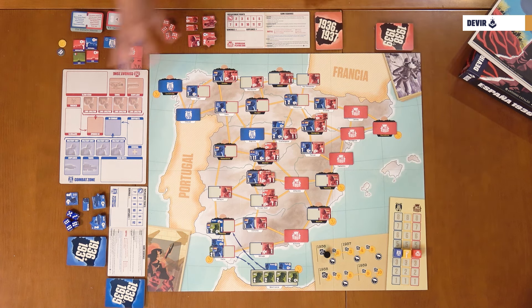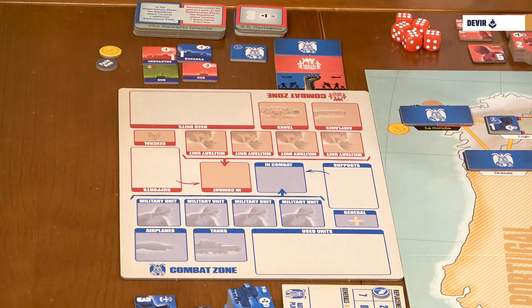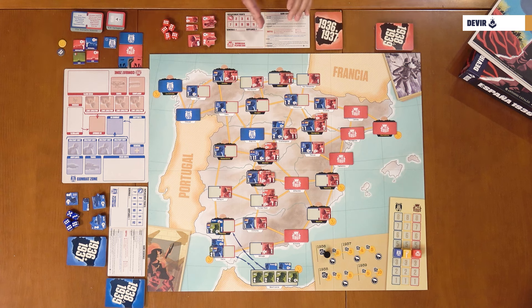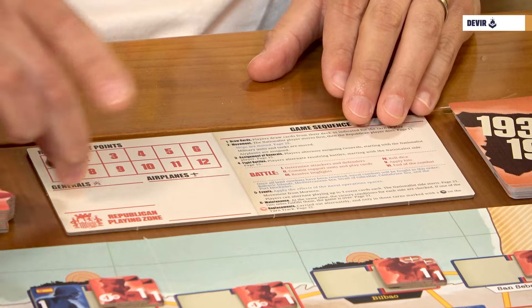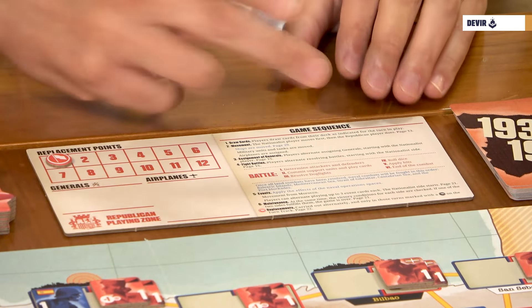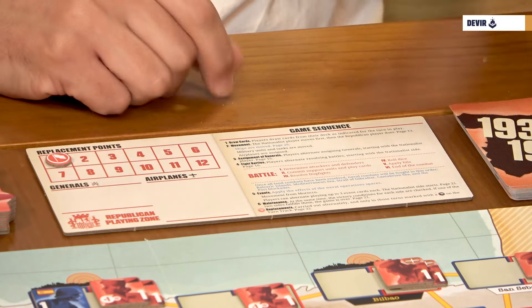You also have a combat zone board used to fight battles — if you have too many counters in a space you can place them here for a cleaner combat, which is very helpful. Finally, you have two player boards with spaces for replacement points, generals, and airplanes before you deploy them onto the main board, plus the game sequence. The blue lines on the player board belong to the Armada expansion.